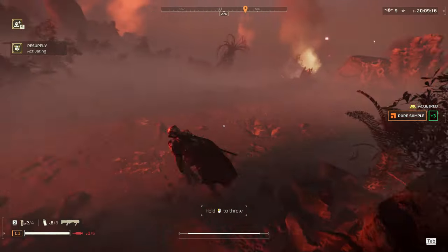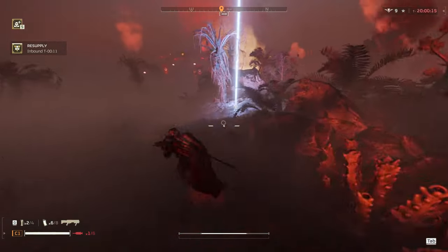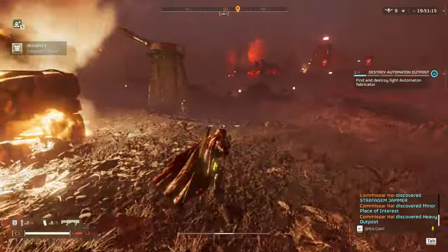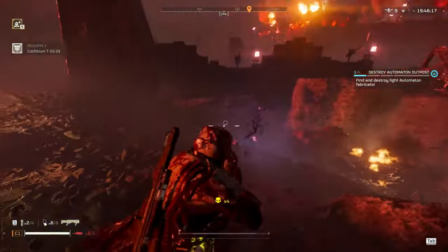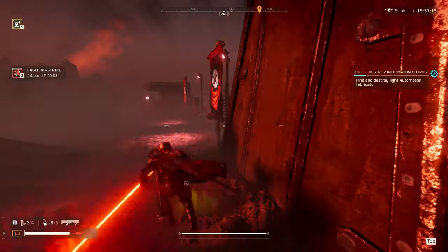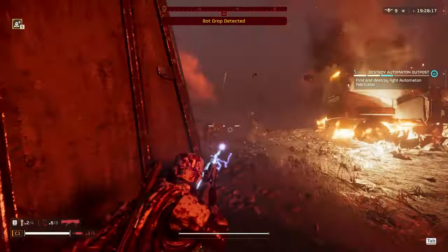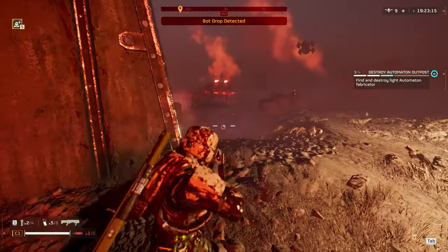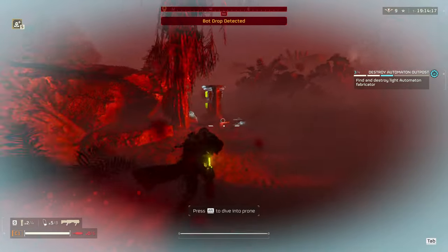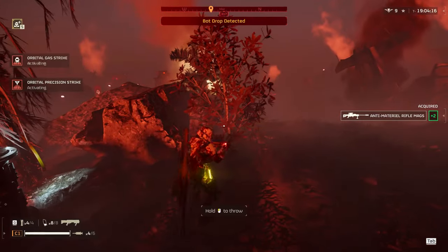Here I'm going up against a heavy fabricator outpost — a big one. I've got my resupply behind a rock as my fallback position. I advance, pick off what I can, throw Eagles, and get the bot drops called in. I'm prepared for a fight because I don't have anything that can kill fabricators from very long range, so I'll rely on my Eagles or Grenade Pistol. I move up, try to take out the tower, throw an Eagle at the two fabricators next to each other, and kill off whatever spawns.